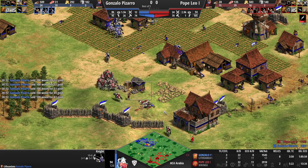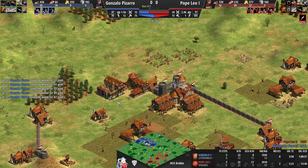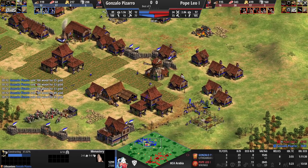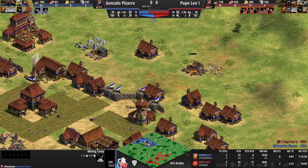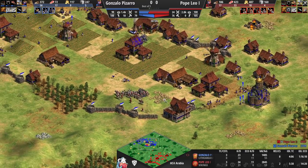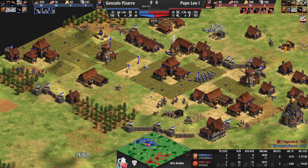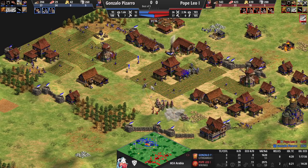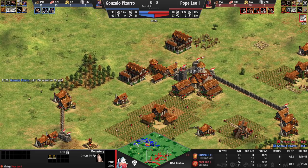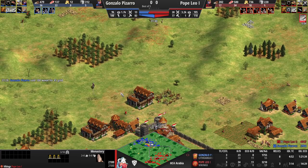Right now Pizarro is starving for gold and getting heavily denied. I think this is still winnable for Leo — he doesn't have bloodlines but has plus-one, plus-two whereas his opponent has only plus-one defense and bloodlines. A monk is coming in, with the hill advantage, and a pikeman is being mixed in. Eventually that'll turn into Berserks. A monastery is coming in now for Pizarro to try and grab some relics, but at this pace even the mining camp could go down.